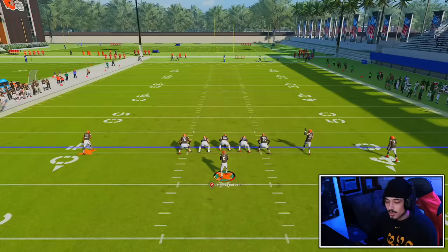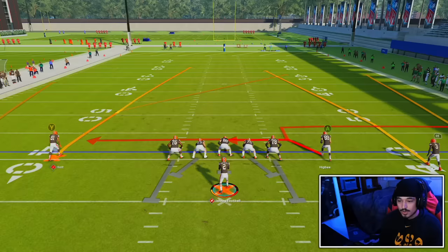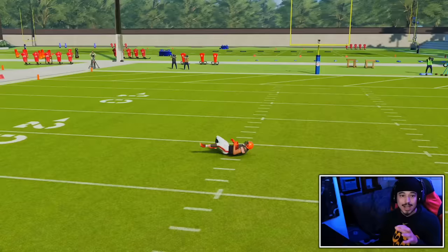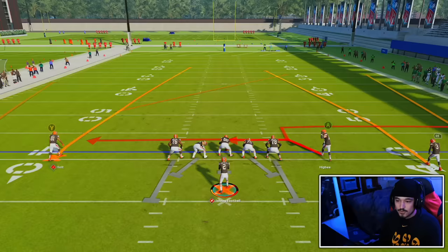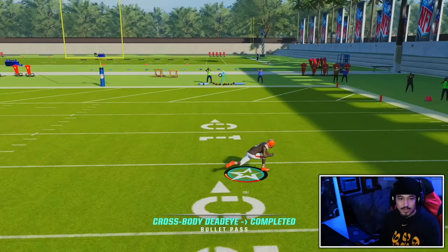I did go on mud.gg and looked at Johnny's release. He has traditional two, which is the same release as Terry Bradshaw. Just based off using quarterbacks this year, Andrew Luck is still going to end up being your best pocket QB that doesn't get hot route master. If you want to move a little bit, Johnny's going to be solid.